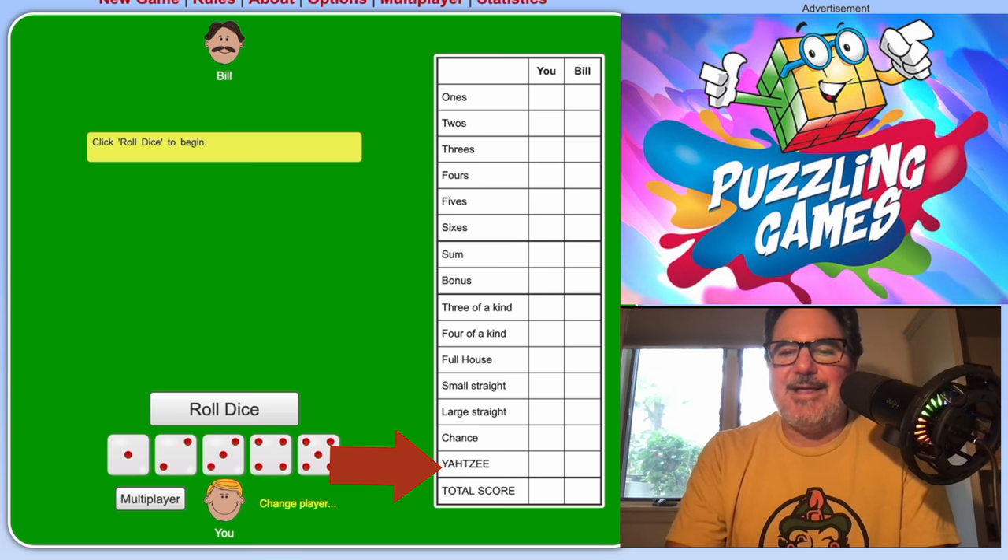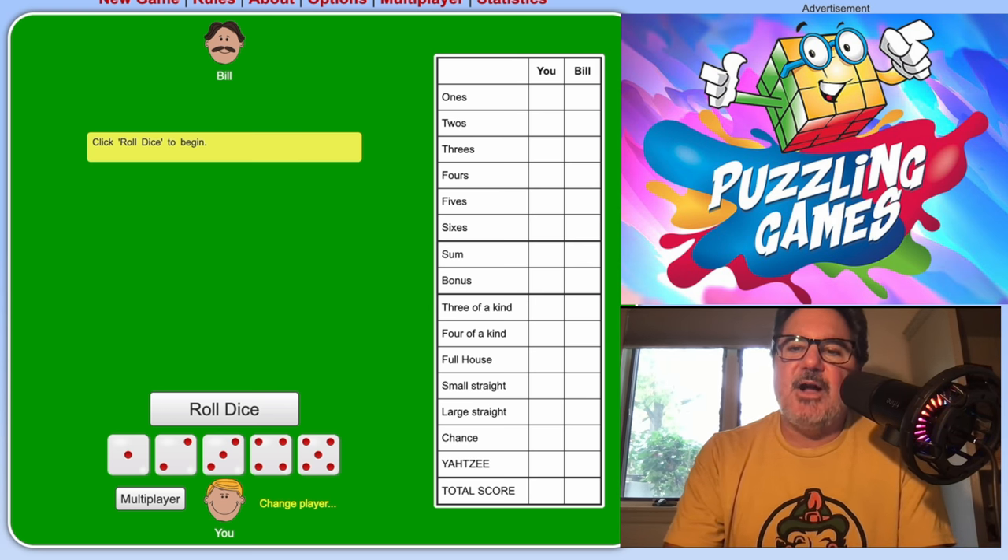Next is Yahtzee — the hardest thing to get on the board. Playing 10 times, you might only get a Yahtzee twice. It's very rare, worth 50 points, and is all five dice showing the same number.